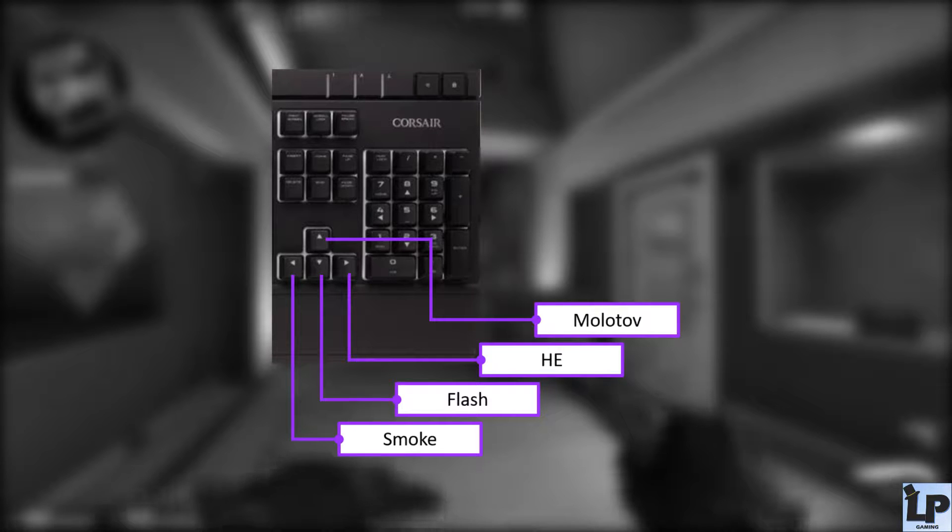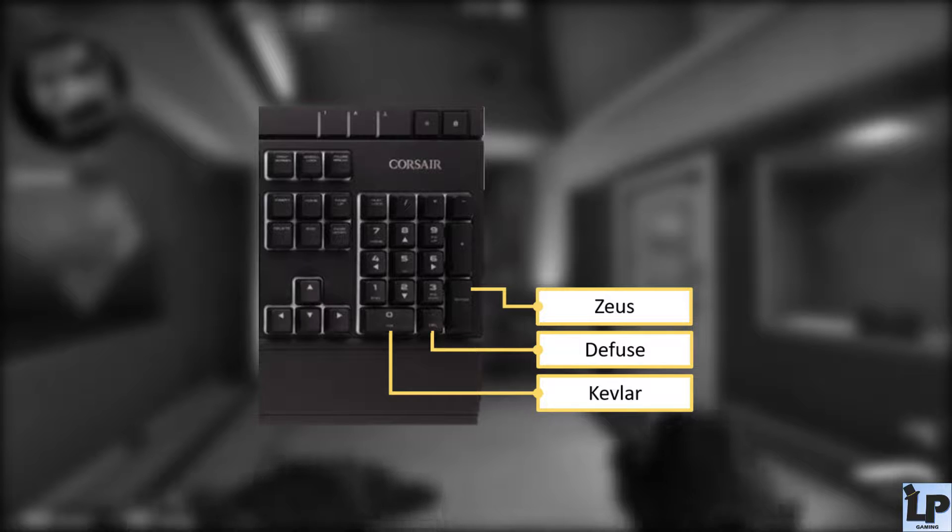On the arrow keys I have the smoke, the flash, and the HE grenade on the lower keys, and the Molotov at the top key. With this additional space available, in the lowest row on the numpad I still have the Kevlar and the defuse kit, but now on the Enter key I've included the Zeus — which is not just a funny weapon but actually makes sense in some situations and has helped me out on several occasions.